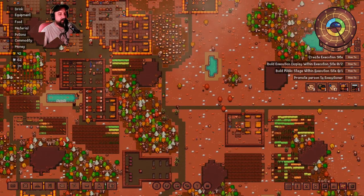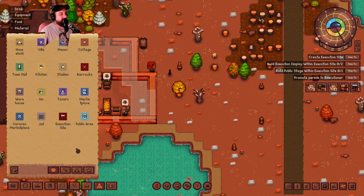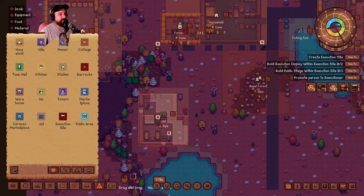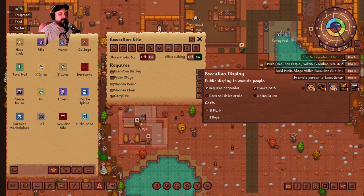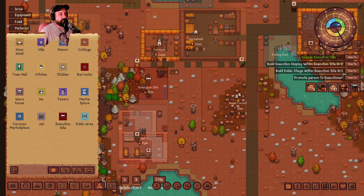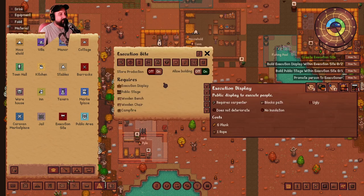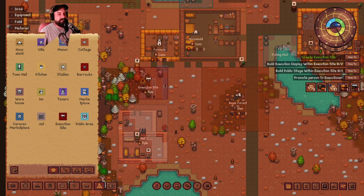I might just throw them right over here near our newer farmer. But first let me set up - there's a public stage and everything! The execution site is going to be right here. Could you imagine living right next to the execution site? That's a thing. We're going to set that right here and set up an execution display - yeah, that's metal! There's a public stage too, for public ceremonies and executions announced at this stage.